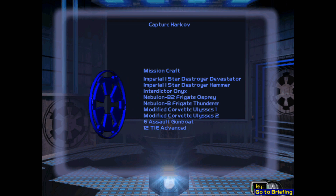An assault gunboat feels a little bit like a demotion, but if I have to disable ships it makes sense, because we don't have the Defender yet, so the assault gunboat is the only one with ion cannons.